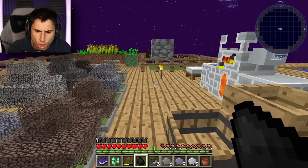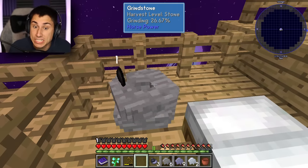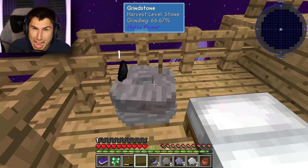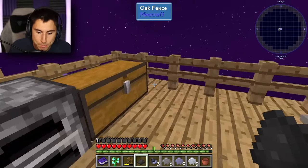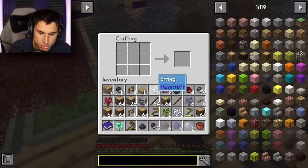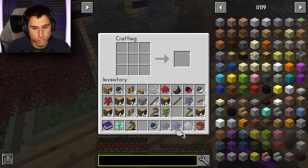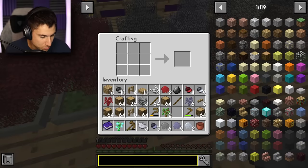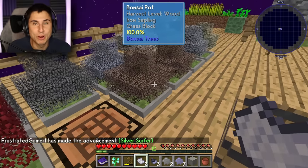To get light gray dye, I put coal on the grindstone to make pulverized coal, then combine pulverized coal with two bone meals — and that makes light gray dye! Now for the silver amber: petrified on the corners, light gray dye in the middle, tin on top, and lead on the sides. We have ourselves a silver amber — I am so proud of myself!